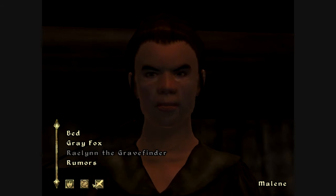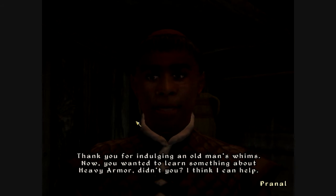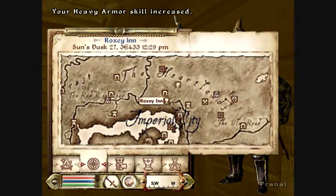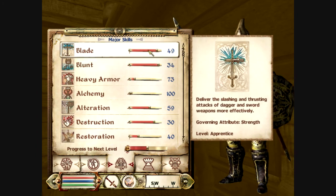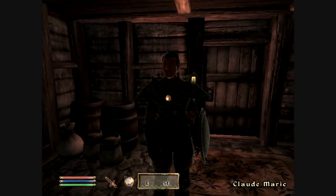And now we can start to train with him. There we go. So now we've gotten five of the level-ups that we need in order to get to level 19. And we're going to get another one pretty quickly. We could have gotten two if I brought the ebony mace with me, but I didn't.